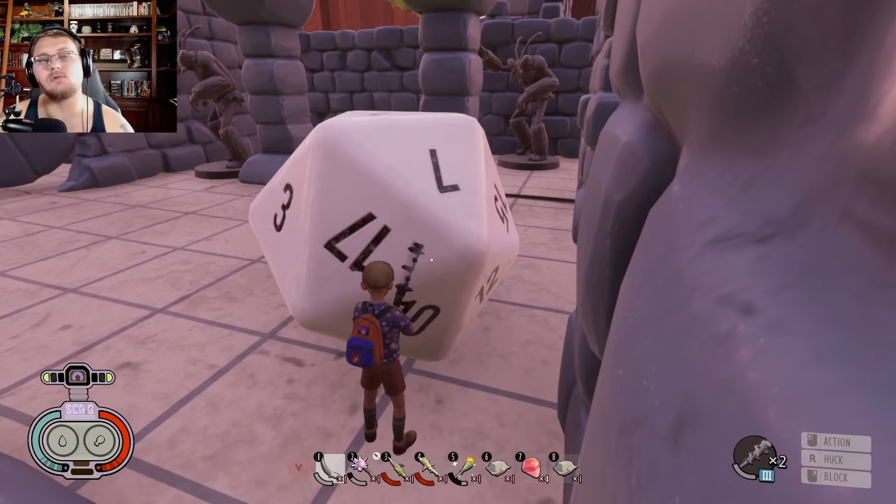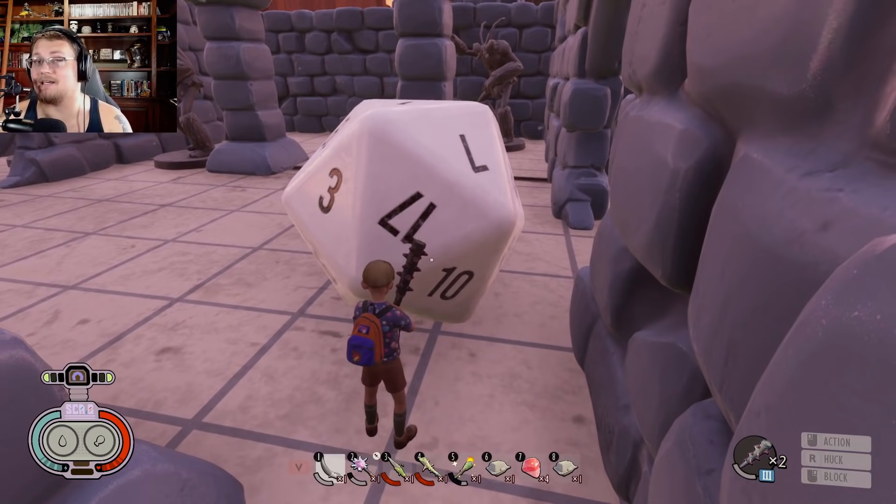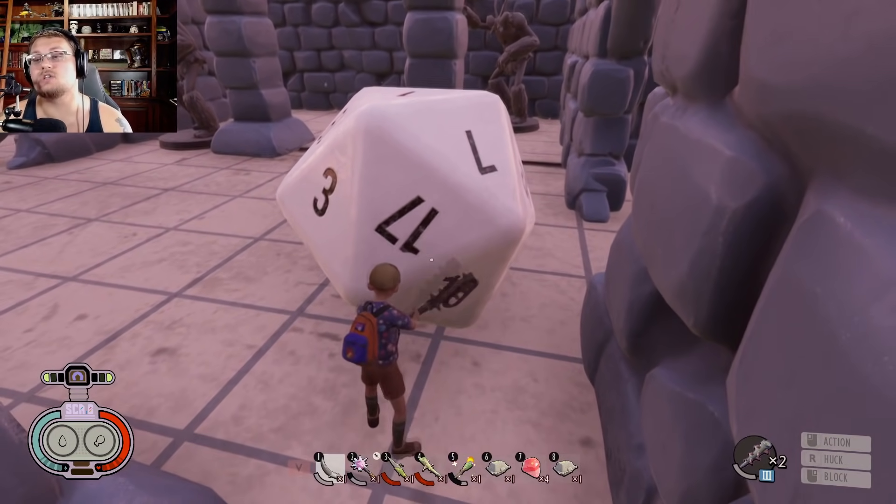Why? Because in DnD — or in Minotaurs and Marmadons in this world — 20 is the highest number you can get on the 20-sided die. If this was an attack roll you would be doing the most attack, or if it was a defense roll you'd be doing the most defense. Thus you would find yourself lucky to get the highest number on this die, which makes complete sense.